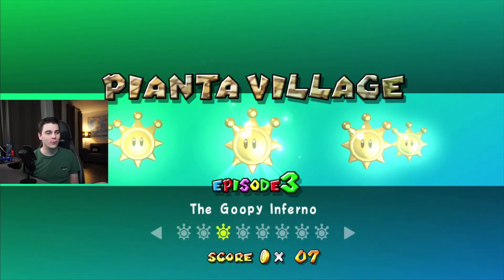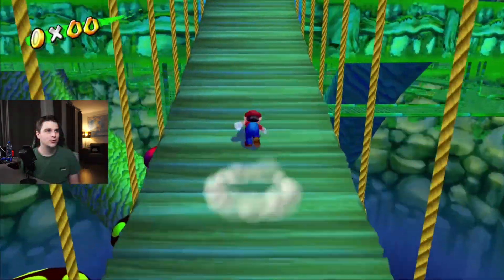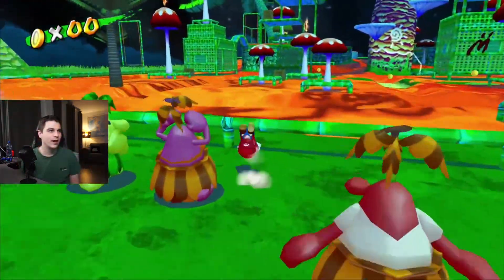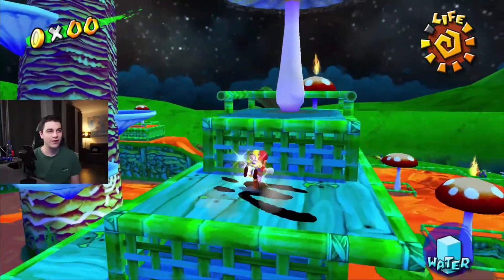There's also a bunch of exclusive ones, like the ones in episode 3. I'm sure you've beaten this already before looking for the guide, so I will not show you how to beat this level. But what you wanna do is you wanna get FLUDD back first of all.